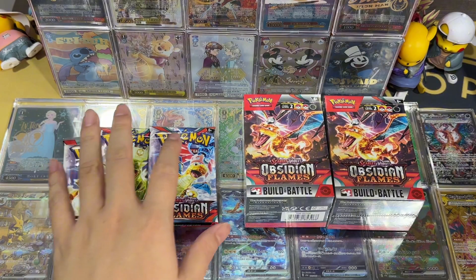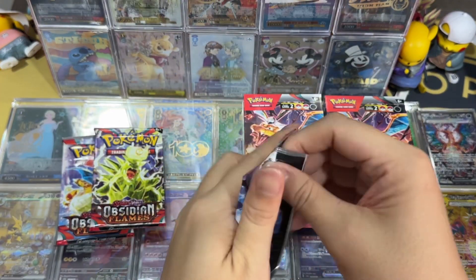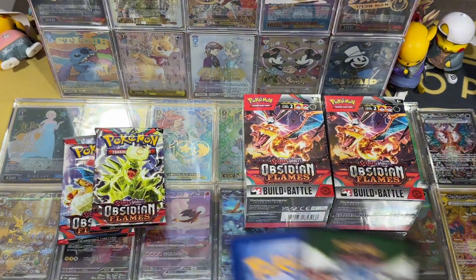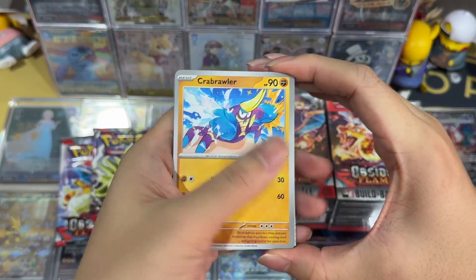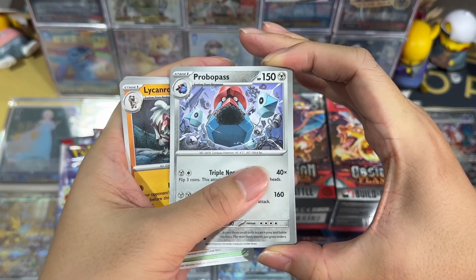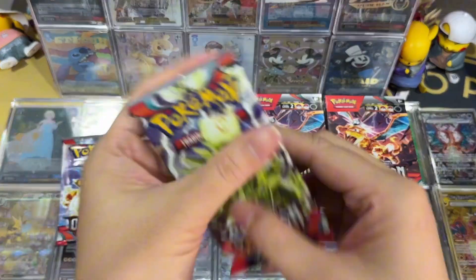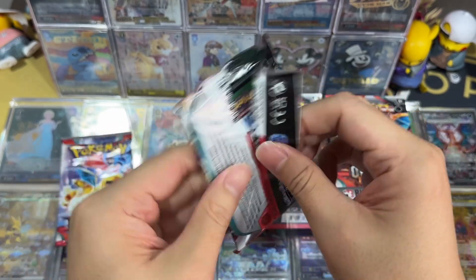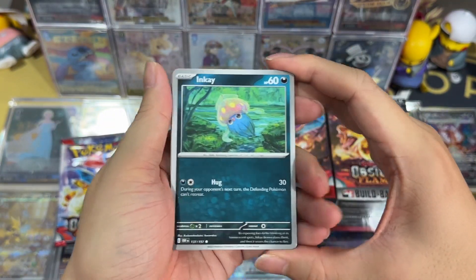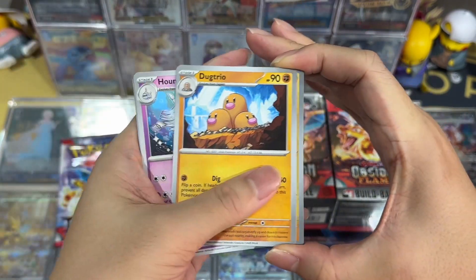We will carry on with opening the three packs followed by the Build and Battle boxes. Okay, our very first pack — hopefully we have some hits. Pack one pulls: Purfereio, Capsakid, Town Store, Sliggoo, Lycanroc, Robber Pass, Kandey. Second pack: Inkay, Hangry Skull, Hangry Duo, Tauros, Slowpoke, Houndstone, Diglett, Lapras, and Sliggoo.